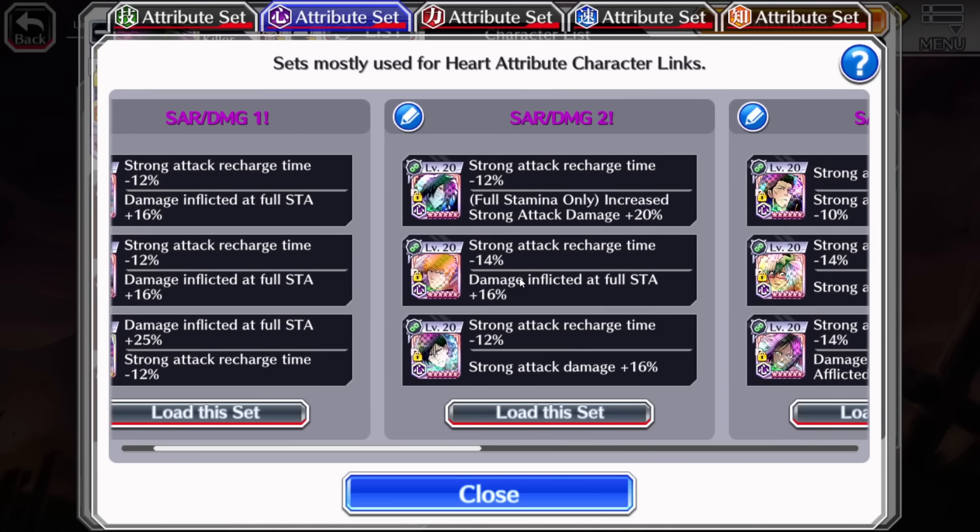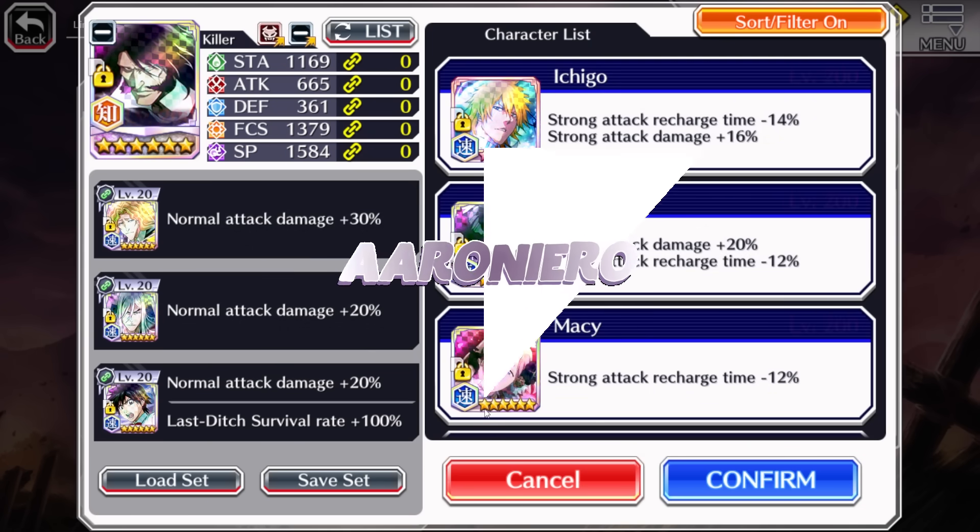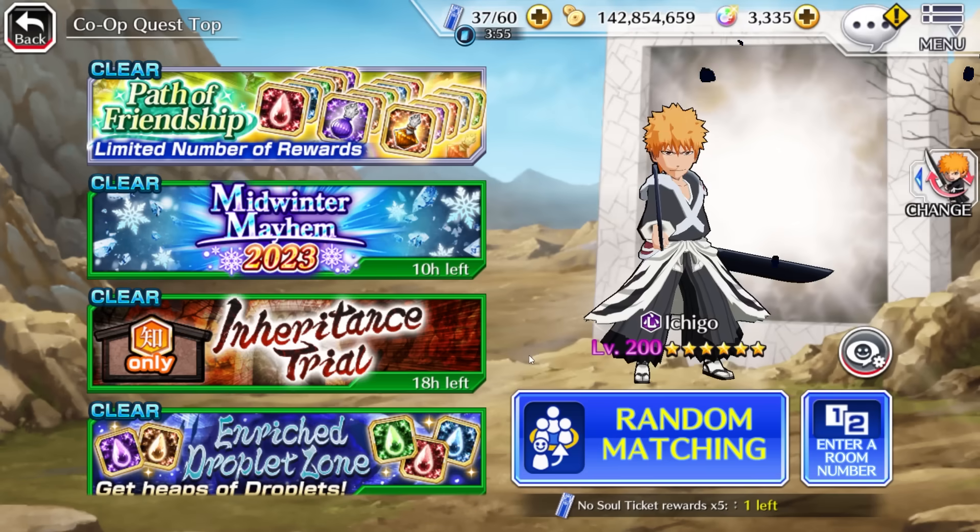Just nine recharge links do the job. If you can get the extra damage from strong attack damage and full stamina, that's definitely something I recommend setting up too. For the fourth and fifth slot, just to cover some extra ground — strong attack damage and full stamina, which I very rarely use, but if I ever need to, it's set up. Also normal attack damage: I rarely ever use NAD characters in Limit Breaker, but there have been times — mainly when it first came out — where I did use one. And if I wanted to, all I've got to do is click on that set and boom, the character's set up.